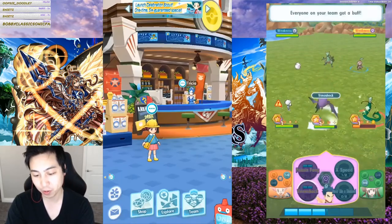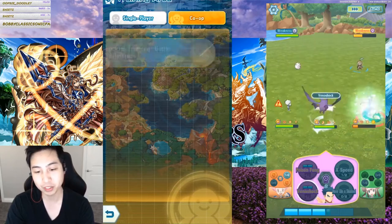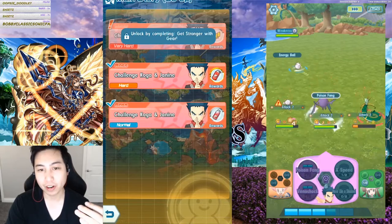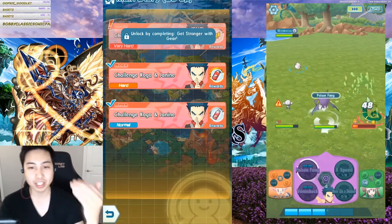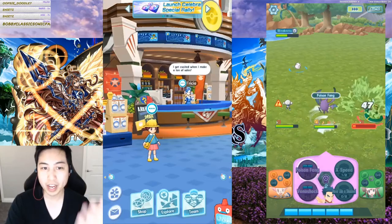Another way is, once you unlock co-op, you can go through co-op in the main story — not training — and beat any of them on hard mode or harder. Any difficulty higher than hard will have a chance to get you these gym leader notes.